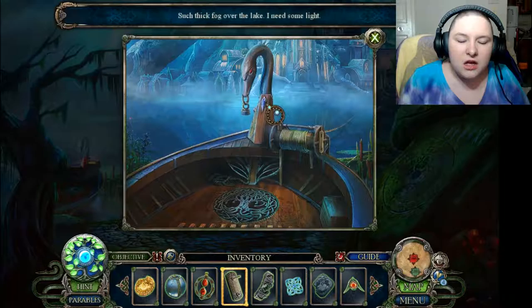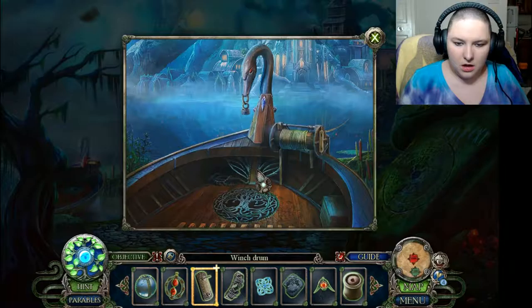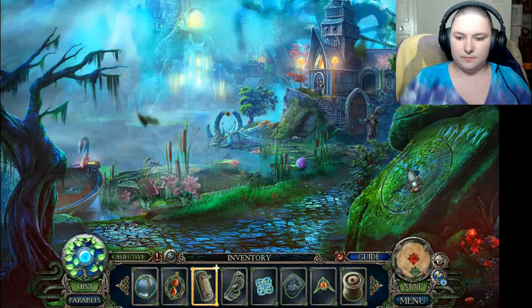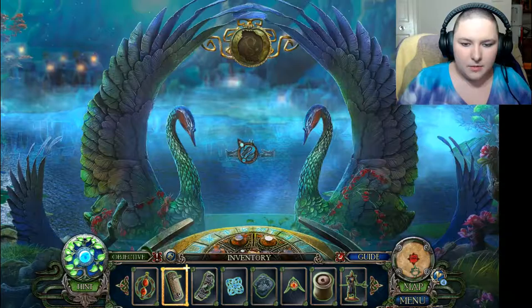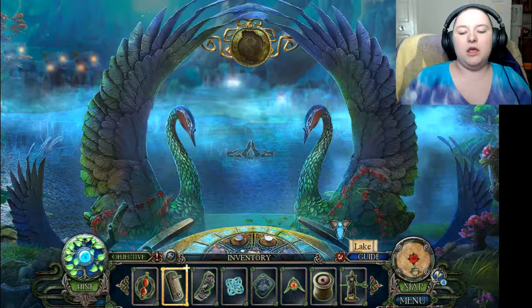What is this? Such thick fog over the lake — I need some light. More signs, probably to go with this, whatever this is. Like day and night, two swans embrace in black and white. The tranquil lake separates the swan palace from the city gates. Use language skills, Laura, use the language skills.